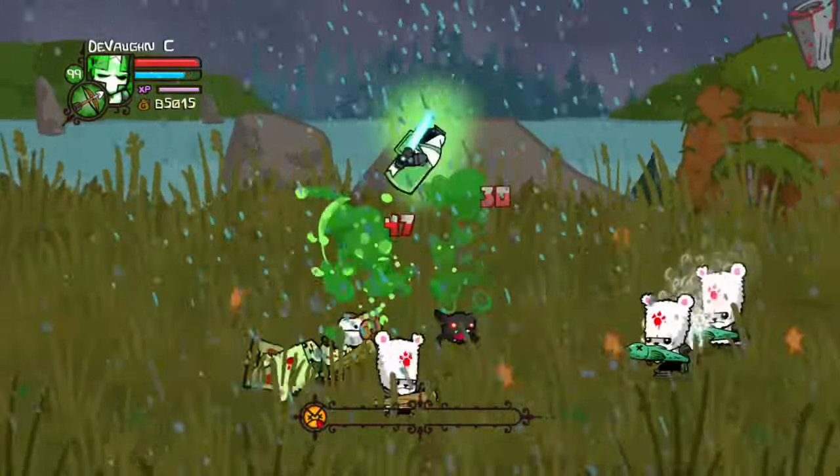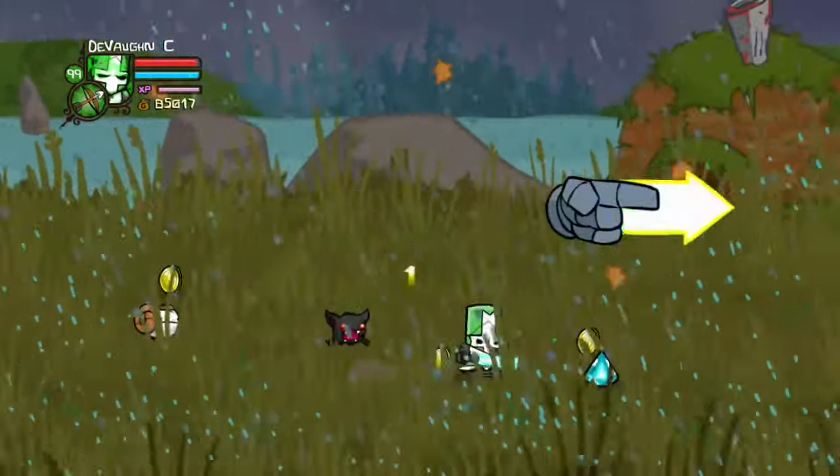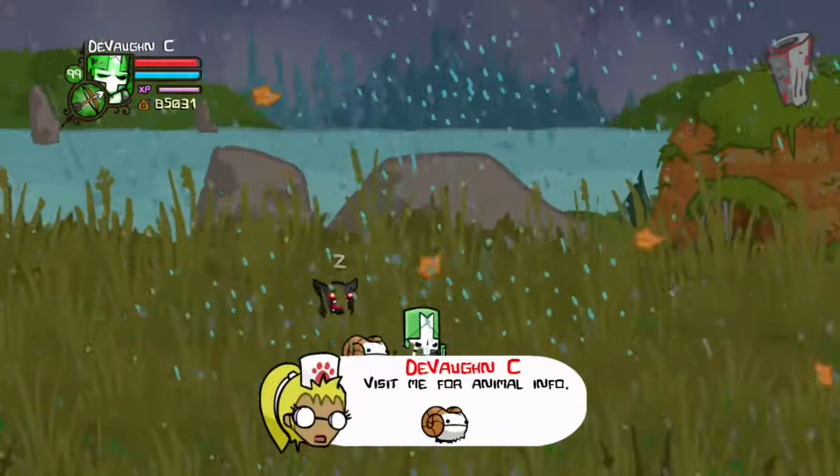To get Rammy, you have to go to the Tall Grass Field again and kill the bear boss, and he'll help you fight people.